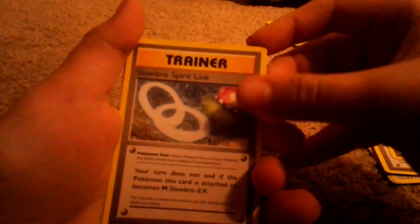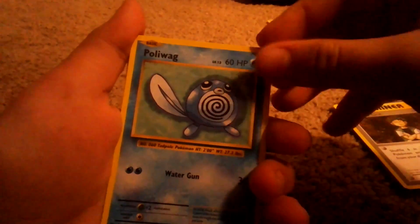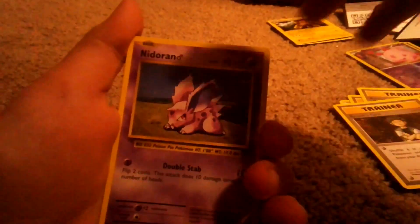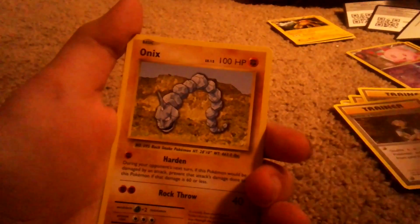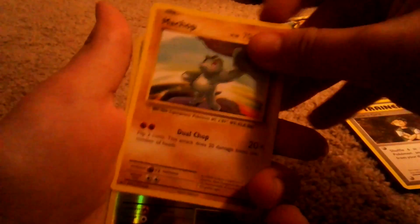We have a Magmar, a Slowbro Spirit Link, Brock's Grit, a Poliwag, a Nidoran, an Onix, a Growlithe, a Weedle, and the last card is a regular rare Dugtrio.